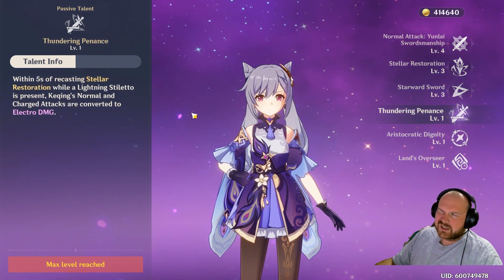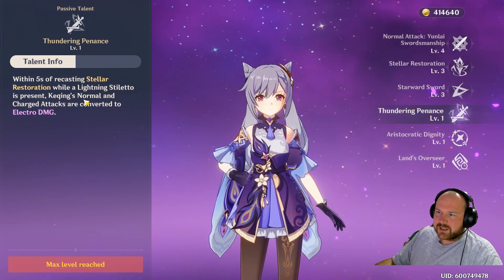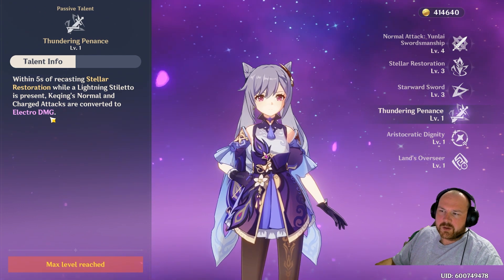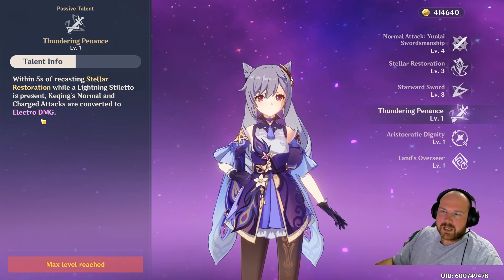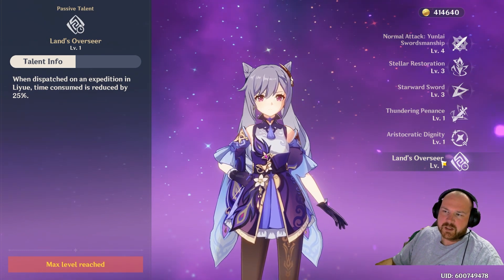For Thundering Penance: when you use the E ability, within five seconds of using it the second time, it transforms your normal and charged attacks into electro damage. For the exploration passive, it's not that great — it just makes expeditions a little bit faster in your region.